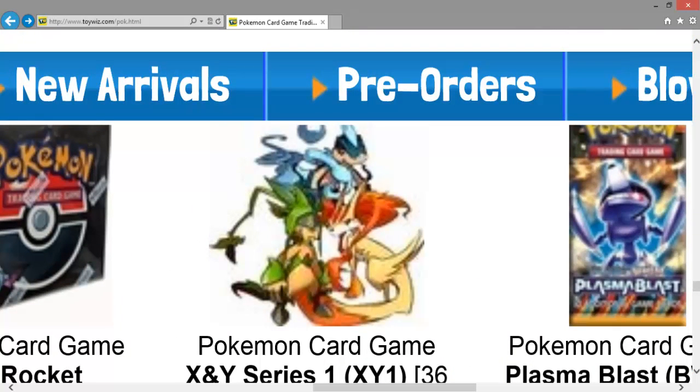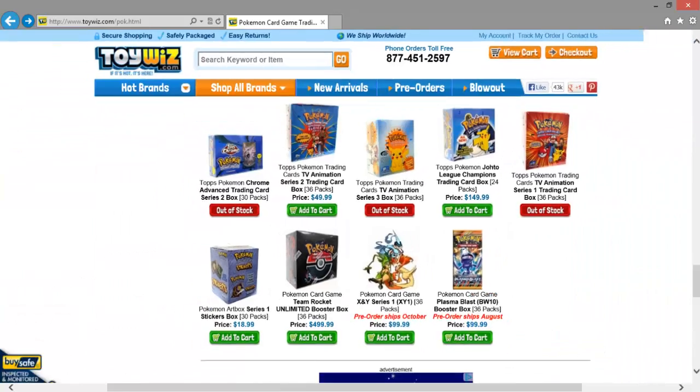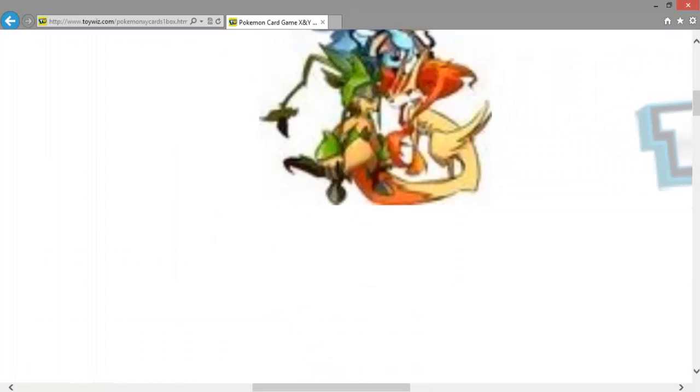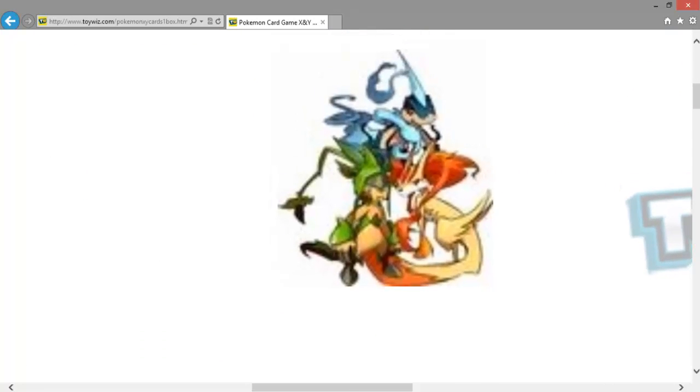If you guys don't believe me, you can look up Toy Waves and check it out. Let me try to zoom out and get a more detailed look. Okay, so looking at it — it looks like Fennekin is going to stay on its legs the whole time, and Chespin's claws are getting bigger with a tree growing out of its head.